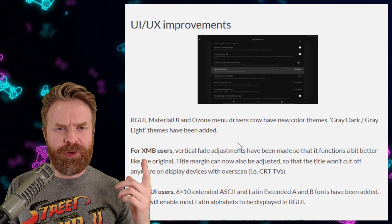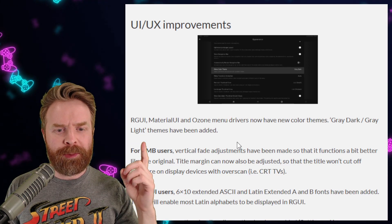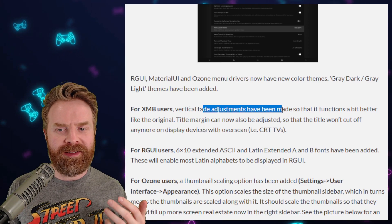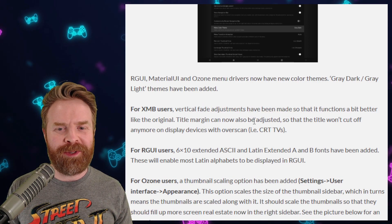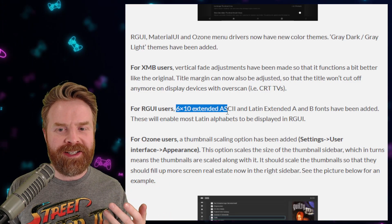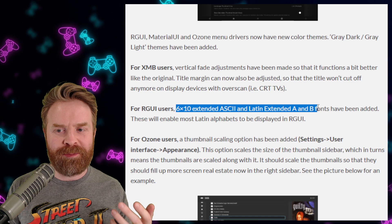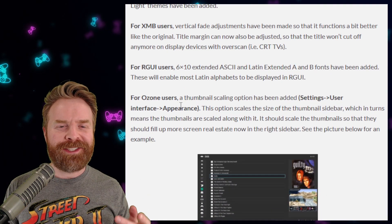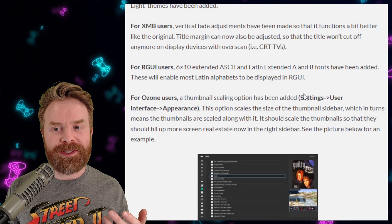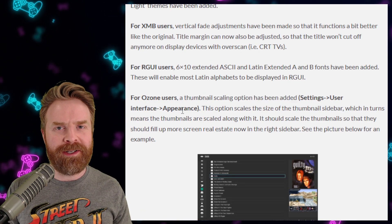There have also been some improvements to the overall UI. There are now a couple more themes. For XMB users, vertical fade adjustments have been made so it functions a little bit better. For RGUI users, 6x10 extended ASCII and Latin extended A and B fonts have been added. And for Ozone users, a thumbnail scaling option has been added — you can find this under Settings, User Interface, and Appearance.